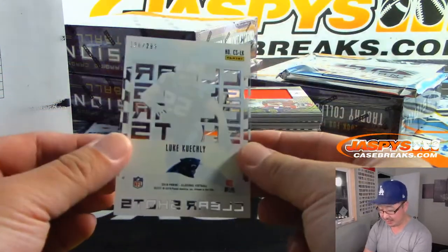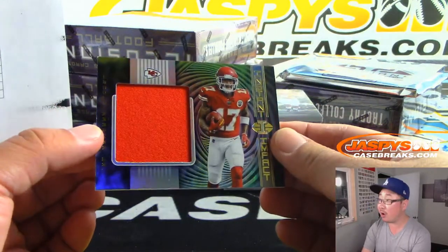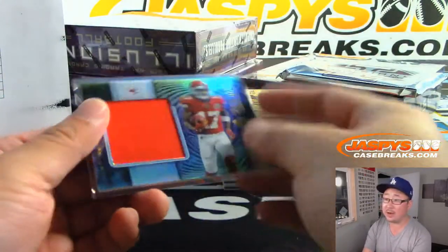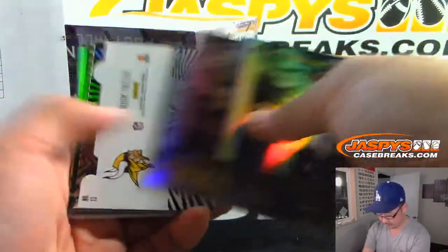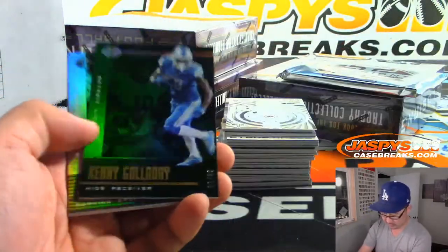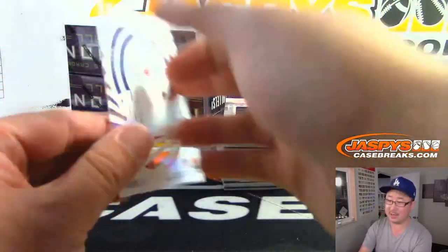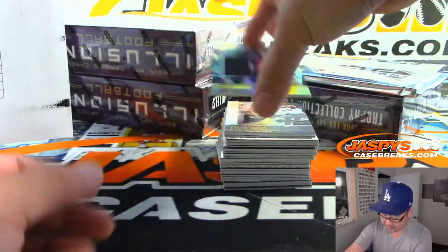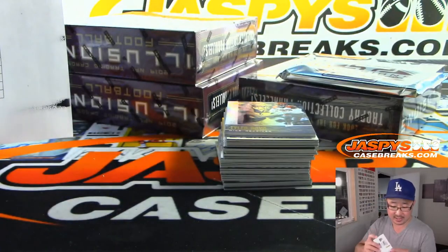I got Luke Keekly to $299. There's Meikle Hardman — Instant Impact, for the Chiefs, that's for Steve Olsen. Not numbered. Got Kenny G to $99. My homies — Patrick Mahomes at $399. There's Lights Camera Action with the Saints, that's going to go to Daniel. Dee Festervin.